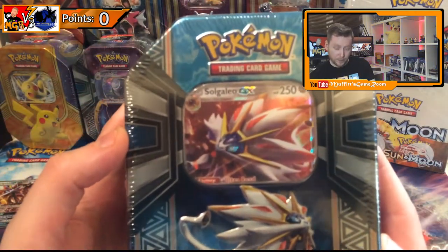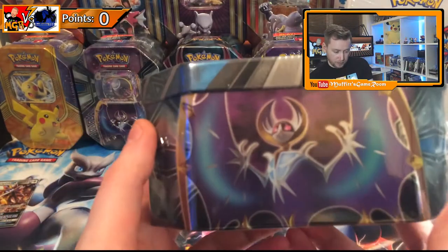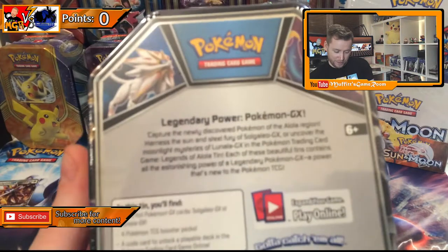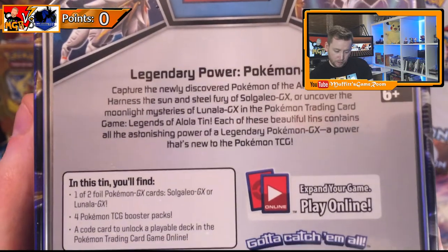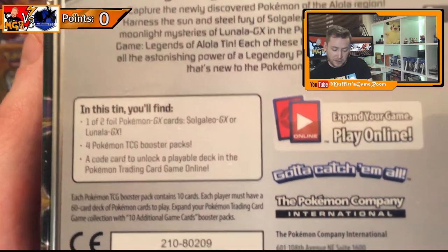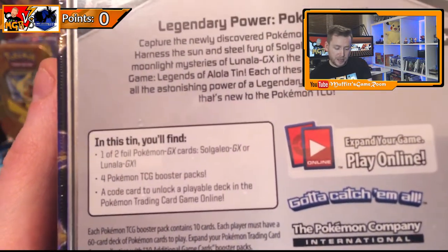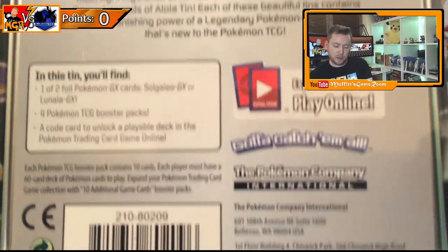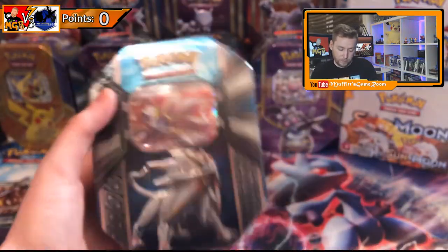I'll give you a quick scan of the front — there we go, so we've got Solgaleo on the side with all the different energy types. The actual pack contains a foil version of Lunala and Solgaleo, so I'll have the Solgaleo one. Bro Gaming TCG will have the Lunala one. The actual art style is meant to be different to the one you get out of the Sun and Moon packs. But yeah, let's get on with it, let's open it.